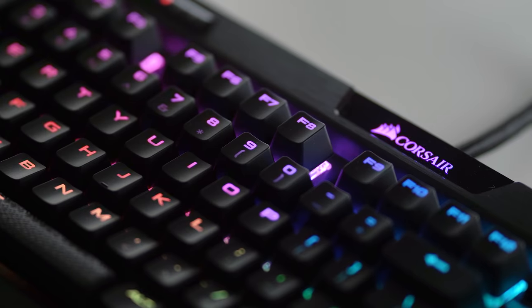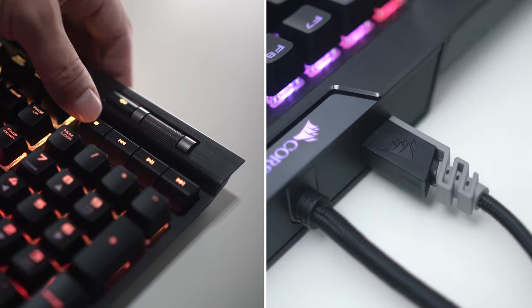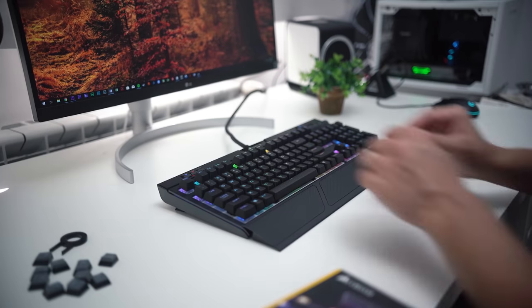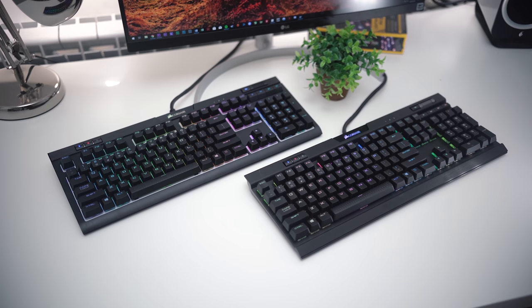The new Mark II Corsair Strafe and K70 keyboards are fully loaded with custom illumination, convenient media buttons, USB pass-through, an extra set of keycaps, and an ergonomic wrist rest for each keyboard, so you can type or game comfortably. A variety of MX switches are available — check out which keyboard suits you best in the description below.